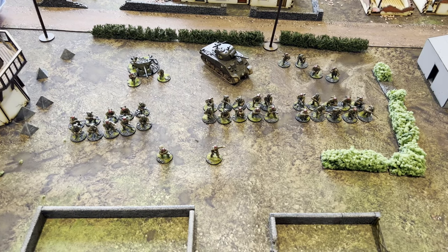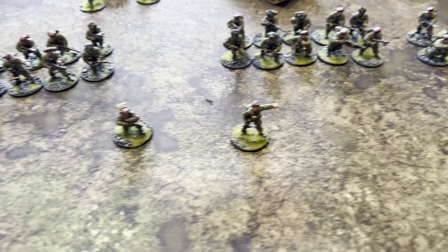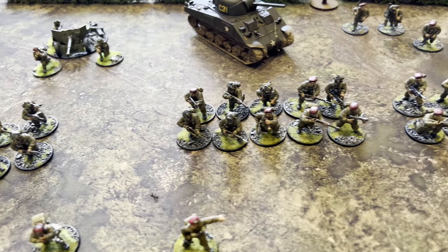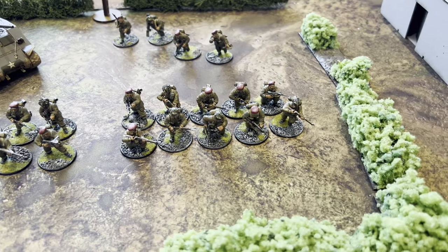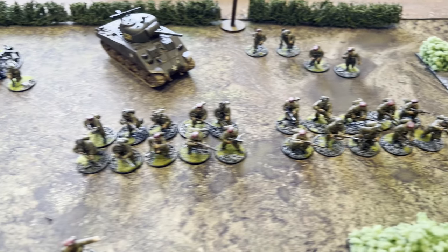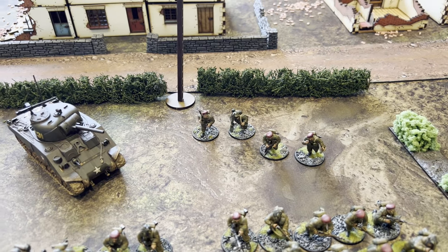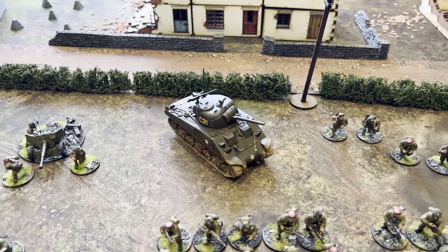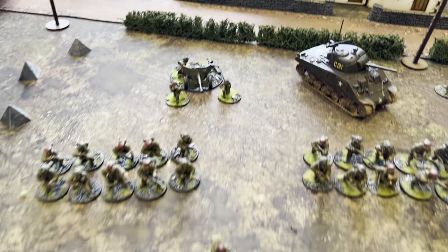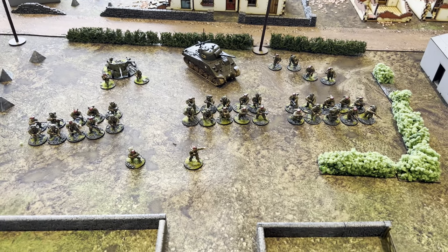This is the British forces for today. They are being led by a First Lieutenant, and there's also a free Forward Observer. We have three squads of British Airborne — in each squad there is an NCO, three SMGs, and an LMG. We also have a sniper team and a PIAT team, a Sherman tank, and a 17-pounder anti-tank gun. That is the British forces coming in at just over a thousand points.